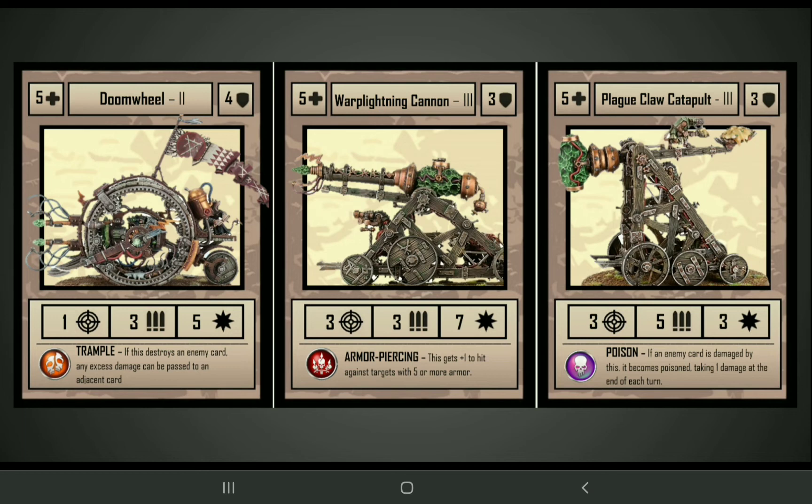Next up we've got some of the big War Machines. On the left is the Doom Wheel, which is one of the few tier 2 cards with the Trample trait, so any excess damage gets passed along whenever it destroys an enemy. In the center we've got the Warp Lightning Cannon, which is tier 3. It has pretty low armor, but a very powerful attack with Armor Piercing, so it's basically able to get a 2+ to hit against almost anything. On the right side is the Plague Claw Catapult, which has a pretty low strength attack but 5 attacks and Poison. It also has Range 3, so it prioritizes the lanes that are further away, and you could potentially poison cards in multiple lanes with it.